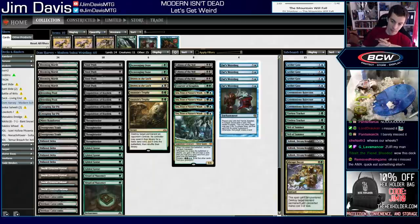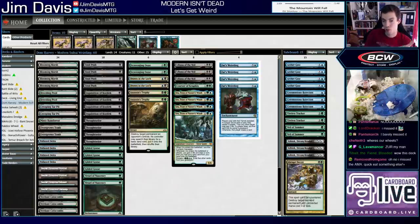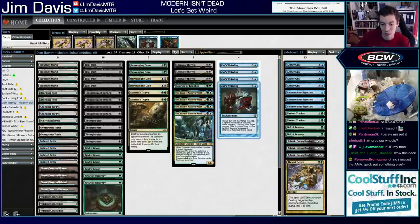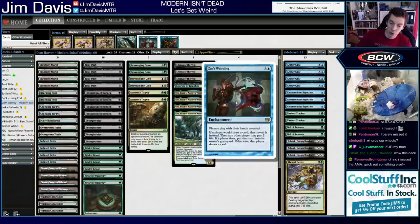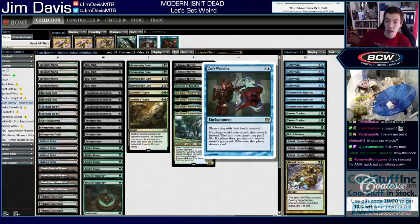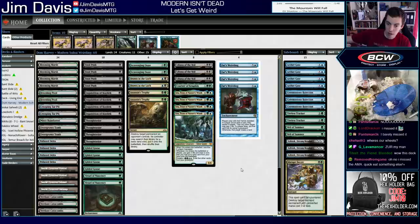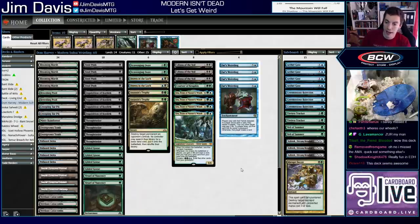What is up my friends, welcome! We got a brew today. This is a deck that Dom Harvey, great guy, Star City grinder and writer, posted in one of his articles. I saw it and said I gotta try that one. This is a Xur's Weirding modern deck. For those who don't know what Xur's Weirding does — it's a four-mana blue enchantment. Players play with their hands revealed. If a player would draw a card, they reveal it instead, then any other player may pay two life to put that card in the graveyard; otherwise that player draws it.